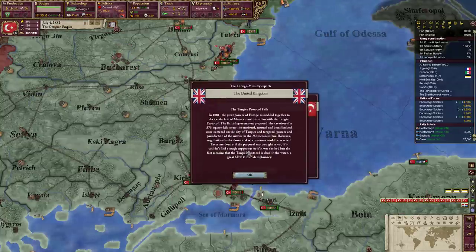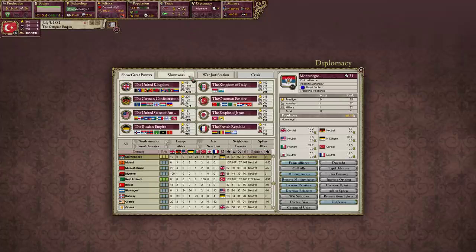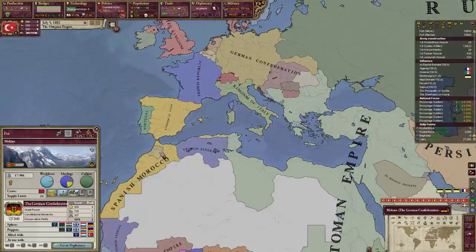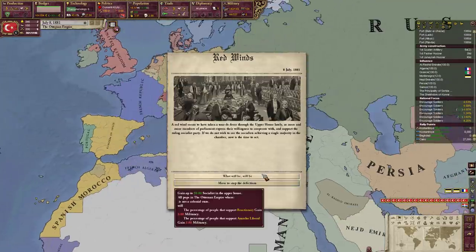The Tangier Protocol fails. In 1881, the great powers of Europe assembled together to decide the fate of Morocco, resulting in the Tangier Protocol. Negotiations broke down and no consensus could be reached. There's Spanish Morocco here, and the German Confederation owns core Morocco right there.